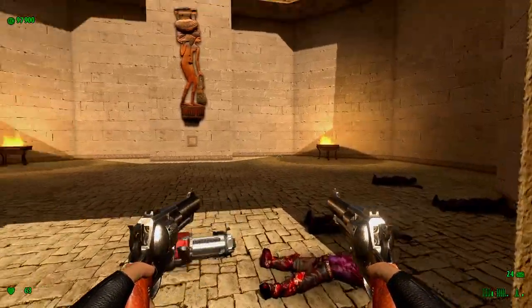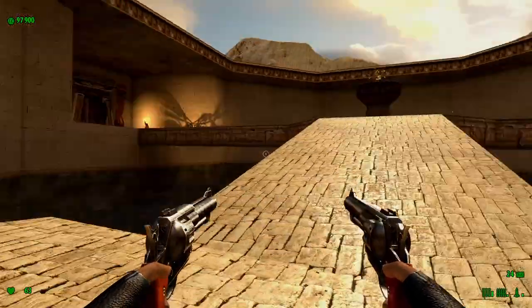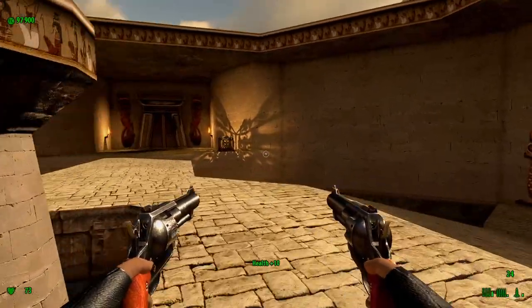I think I said this in a previous walkthrough: the dual Colts don't run out of ammo. So you just fire them as much as you want and don't have to worry about running out of ammo.